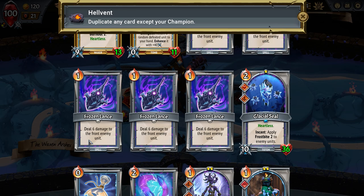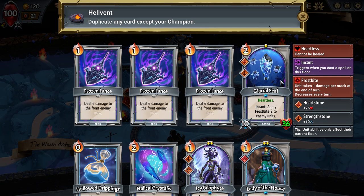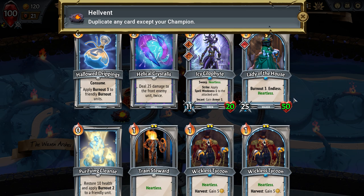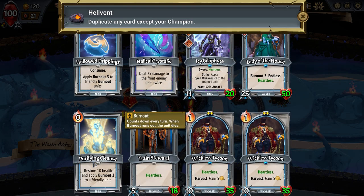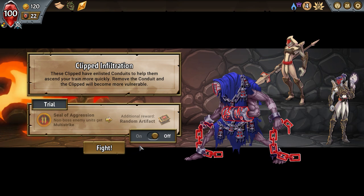Frostbite — we're not going for a frostbite build, that card is almost useless now. Burnout three lady — maybe another one of her? No, this makes more sense — get this thing duplicated, because then you just slap that on her. Non-boss enemy units get multi-strike. A random artifact — I'm hitting so strong though. Let's just do it, let's go.